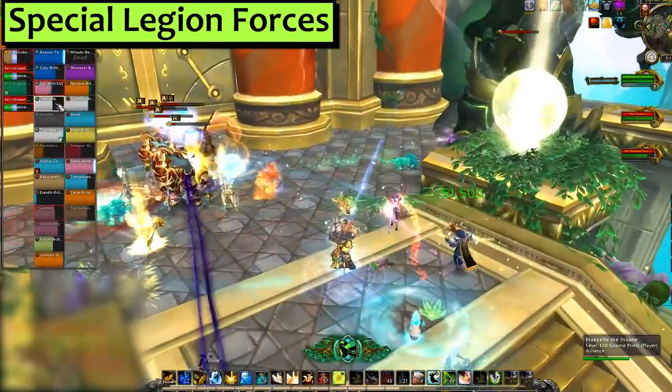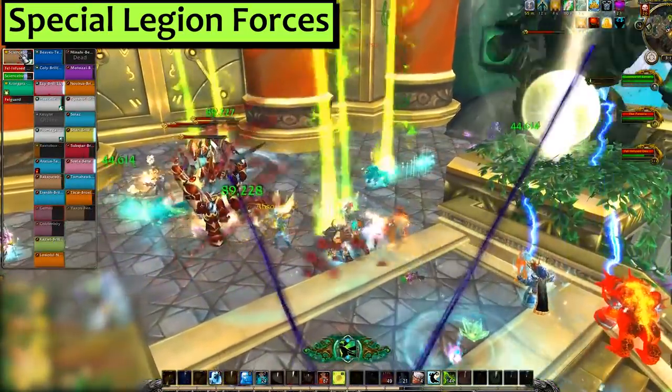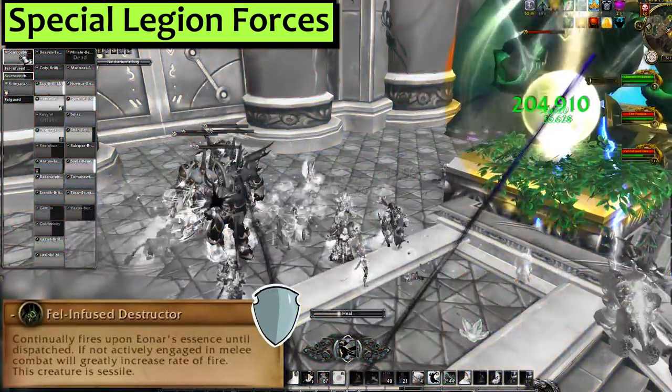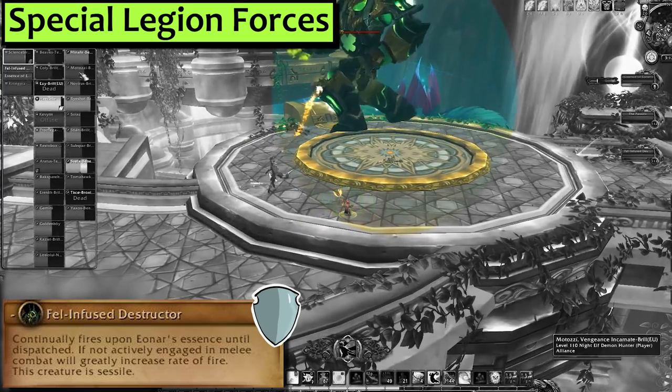We've also got a couple different types of fancy demons that will actually fight you — we can't have our tanks getting bored. Fel-infused Destructors need to be tanked or else they do huge damage to Aenar. Tank them, kill them, and move on with your life.